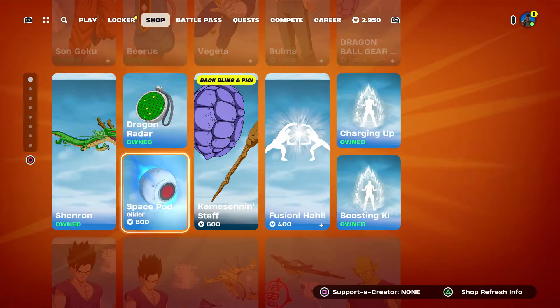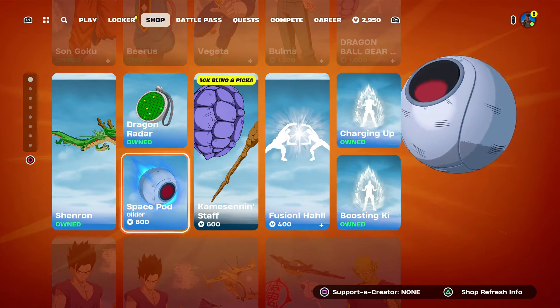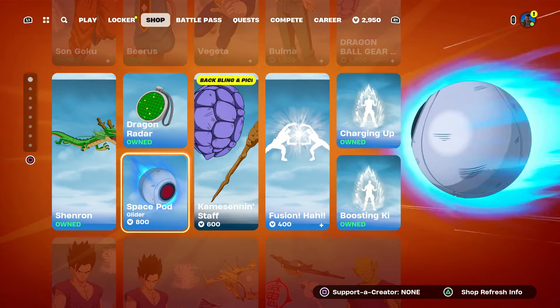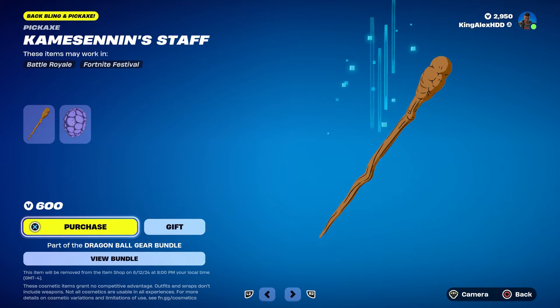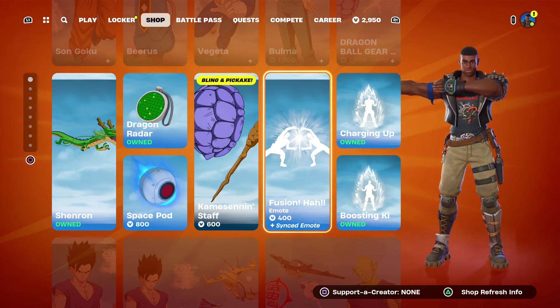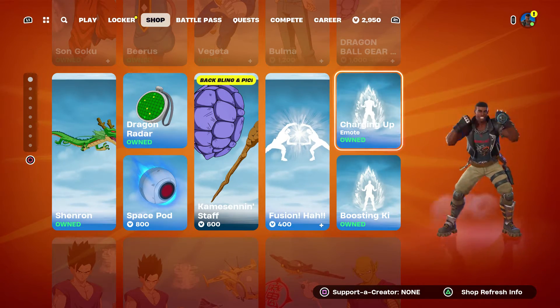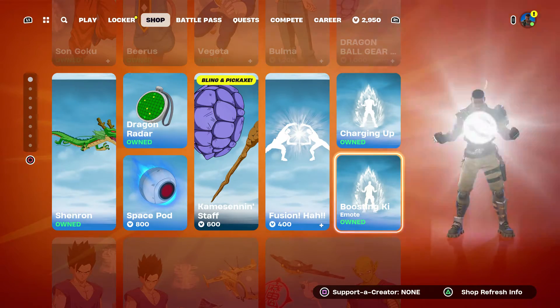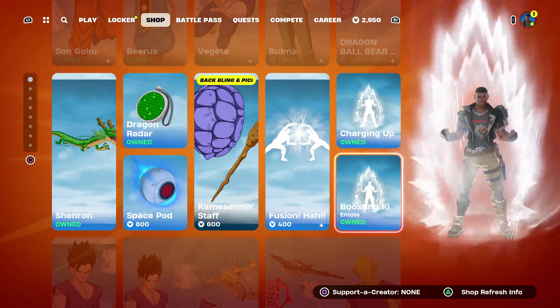In this video right here I'm going to show you how to get the glider, the pickaxe, and I'm also going to show you how to get these three emotes. If you haven't got them, I'm going to show you how to get them, and it's going to be pretty fast.